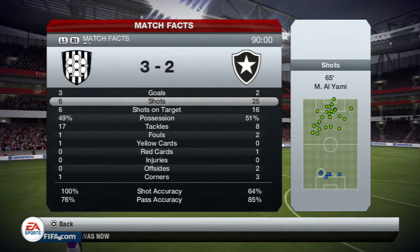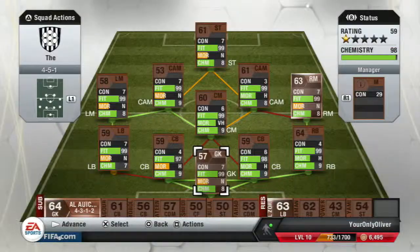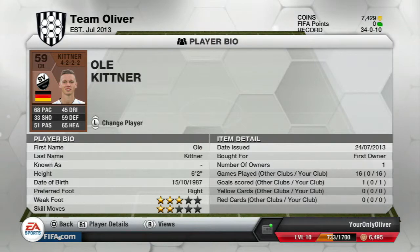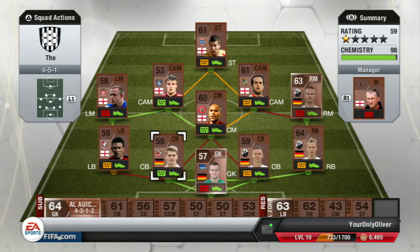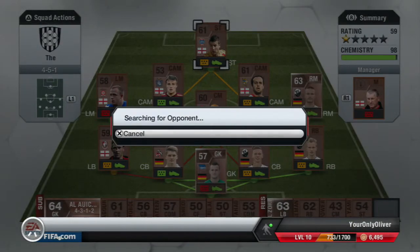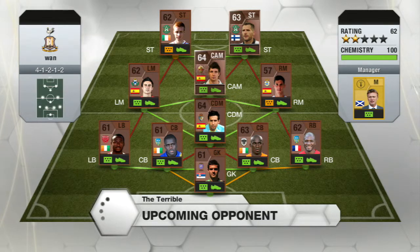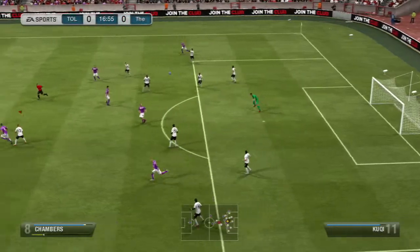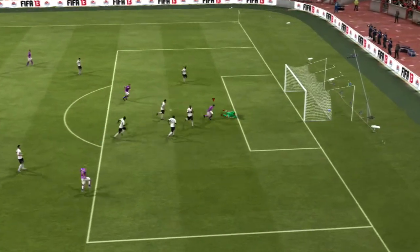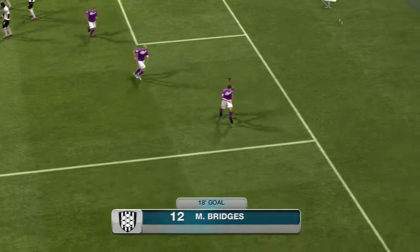Look at this — shots all from the midfield line or something, ridiculous. I go with this team with Oli Kittner, who hasn't played in a while, and we put our man Michael Bridges up top. It'll be interesting to see how he does — I think he has like 28 stamina along with his 59 pace. We come up against some kind of hybrid team and Kittner gets the ball after a corner, and Bridges scores his first goal on his debut.